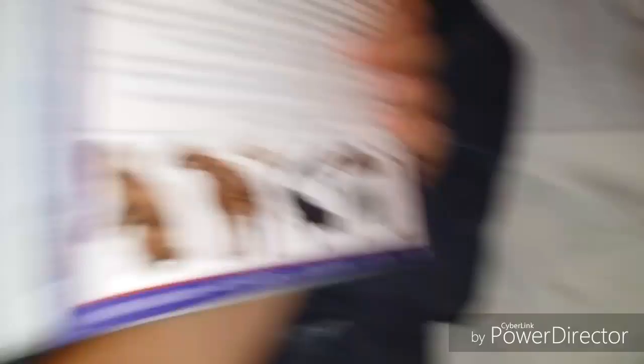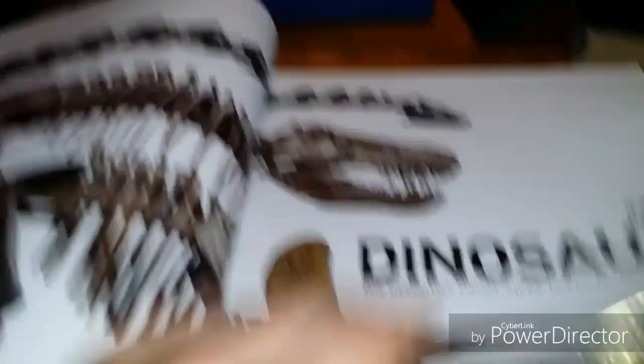Anyway, I picked this book up — 'Dinosaur: The Definitive Visual Guide.' Now, I tried looking for this on Amazon and every other place and could never find it. It's 20 bucks, but it's a really good buy. As you can see, that's really cool artwork — I know this is the artwork of a Troodon. It's really cool.